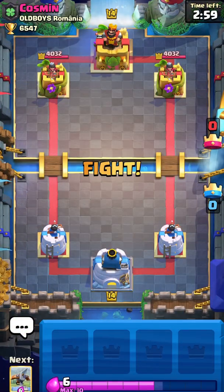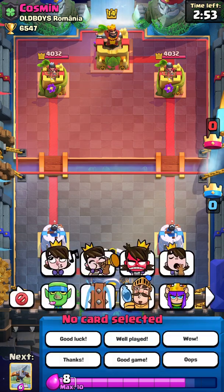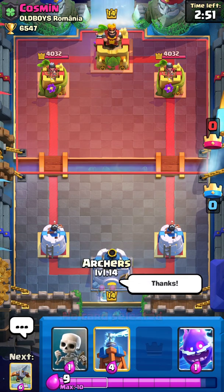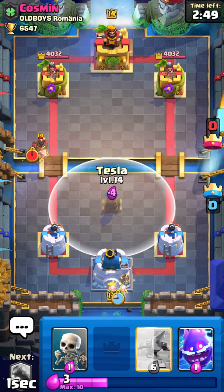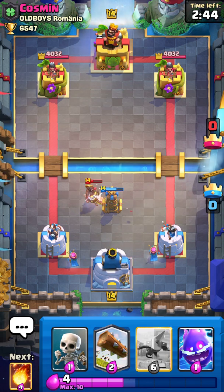Okay, we are against Cosmin from Old Boys Romania, and he's going to go good luck, so I'm just going to go thanks. I'm going to go Archer, so he's going to go Hawk. I hope this is a Hawk Cycle, which will be good for us, and not a Hawk Quake, which will be a hard counter.